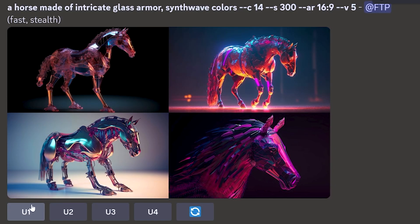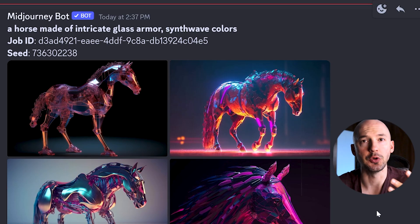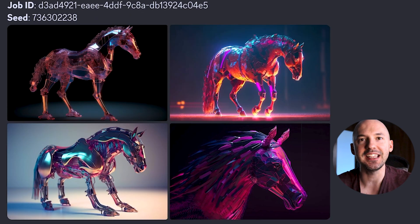Here's a special mini tip: instead of clicking upscale on each of the generations, you can react to your image with the envelope emoji. This will make MidJourney send you a private message with your seed number, and it also sends you each of the images separated and ready to download.